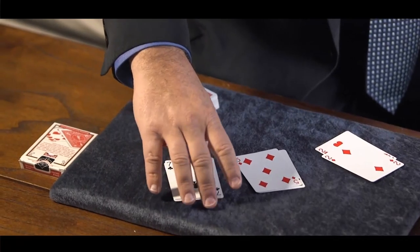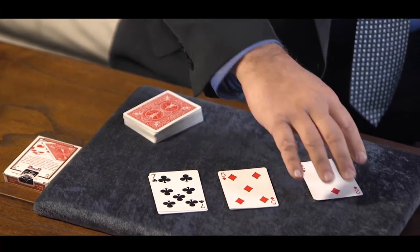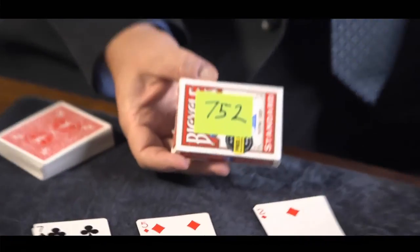Remember at the beginning I said this was more like a game than a card trick? Well, actually it's more like a card trick than a game. Because we both had sevens, we both had fives, we both had twos — but we formed a three digit number: seven, five, two — seven hundred and fifty-two. Which just happens to be the number that I have written on the card box. Seven fifty-two. How are you doing this? I'm not exactly sure. I ain't got a clue.